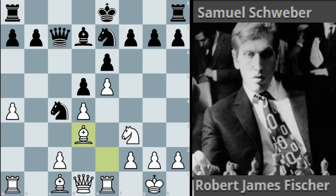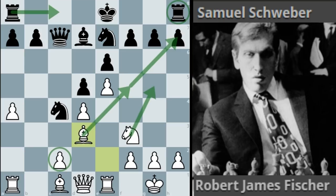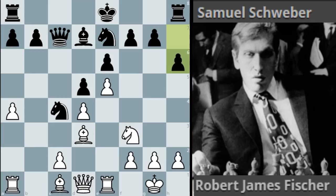Bobby goes for bishop to b3, a slightly more active post for the bishop, protecting the c2 pawn as well if a rook were to show up on the c-file. h6 - otherwise white might have some ideas of playing knight g5, so black prevents that. This move is usually played in the French in these structures. Knight d2 by Bobby - he wants to get rid of the knight on c4.